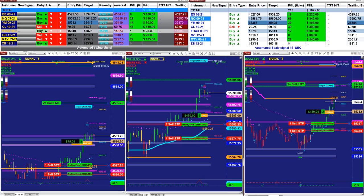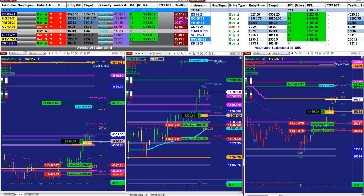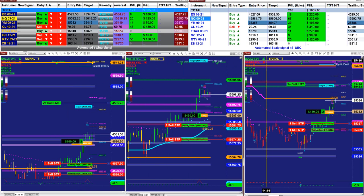We're gonna cover a few auto trades. You have around 14 auto trades in your package. We cover around two or three auto trades. This is the automated signal. Right now we have the last signal on the ES, Nasdaq and Dow Jones. The last entry signal right now we have 126 ticks into the profit.